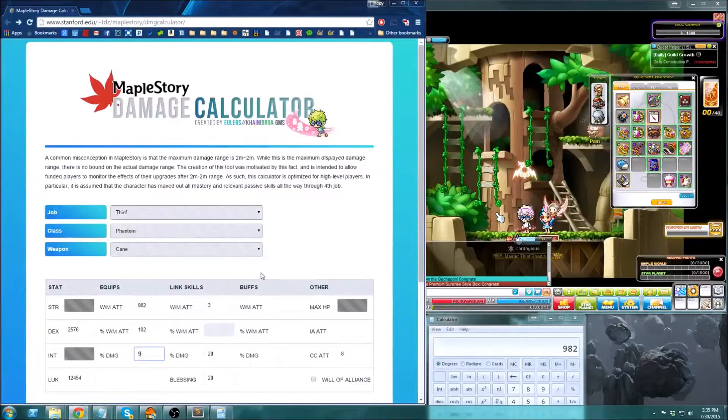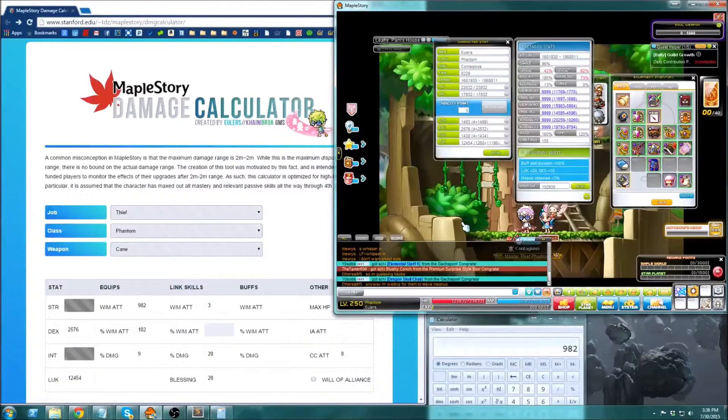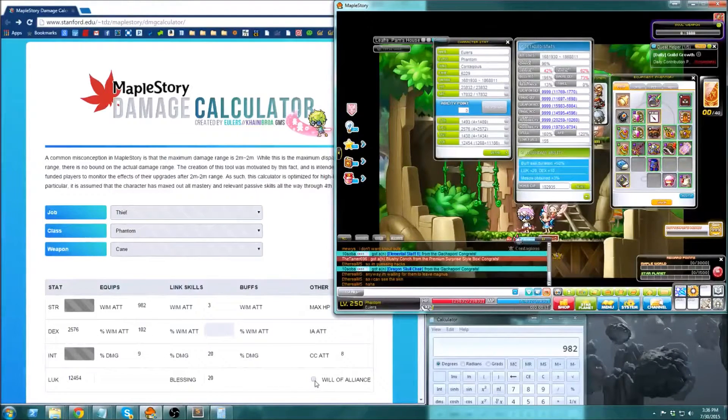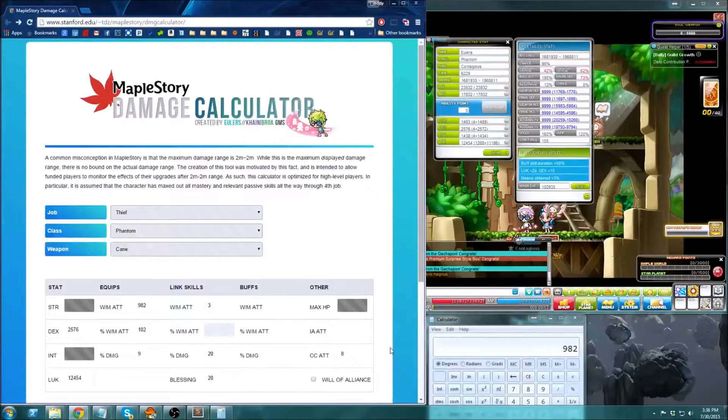Buffs also work if you'd like to use certain buffs that increase your damage range — you would have to fill those in yourself, because this calculator was created more for clean range testing. This slot here is inner ability attack; I don't have any attack there. Will of the Alliance is a beginner skill I don't have yet but plan to get — you just include it if you have it.